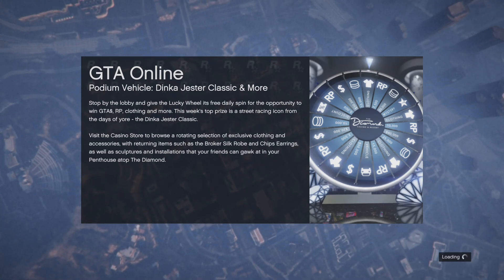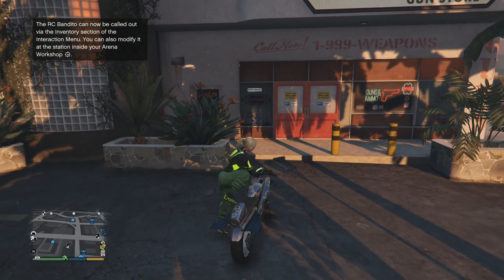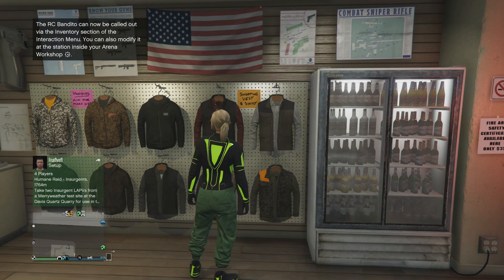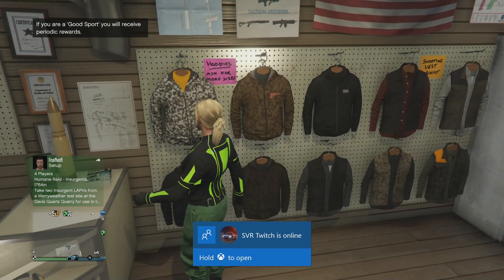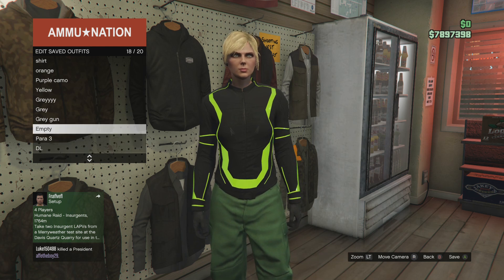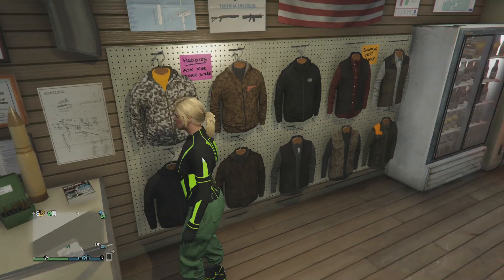You'll spawn back into a normal GTA Online session wearing your newly merged outfit. Find the nearest gun store or clothing store and save the outfit — that's the glitch complete. Once saved, you won't lose it. You can also double or triple merge: if you save this outfit now into the last slot over the deadline slot, you can go back as your male character and merge this full outfit onto something else. There's so much you can do with this.